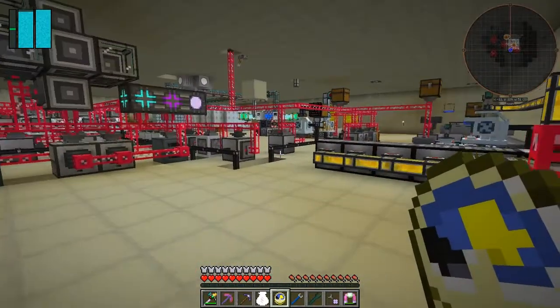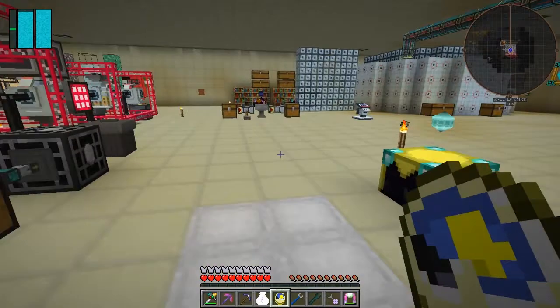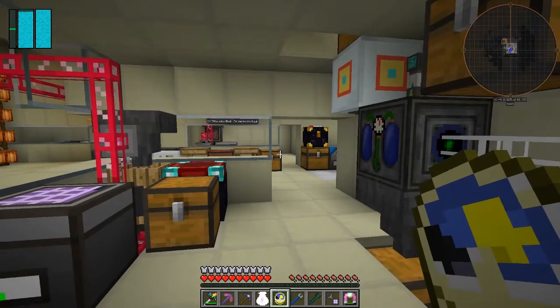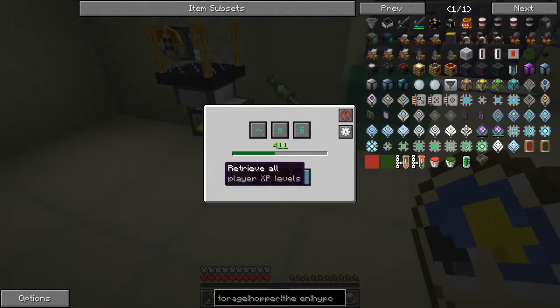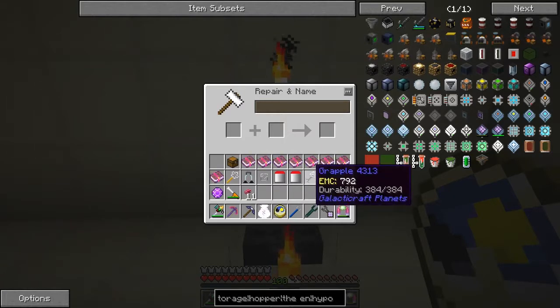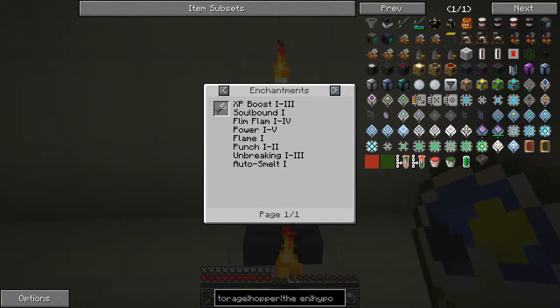It repairs everything except for Tinker's Construct items, which you have to repair manually. Now what I want to show you is this: let's get some XP first — 411. I've basically got Power Four now. If you look at the uses of this grapple — because we made a grapple last time — you can decompose it, but you can also enchant it. You've got XP boost, soulbound, Power one to five, flame, punch.